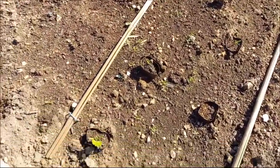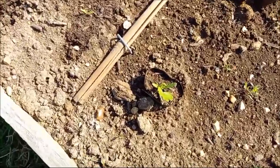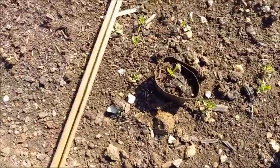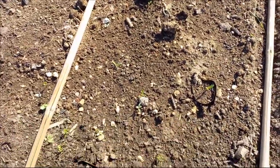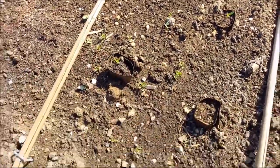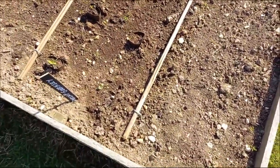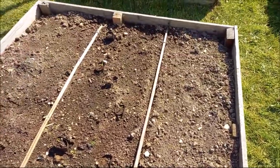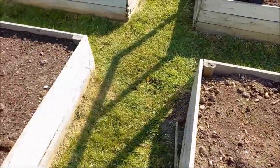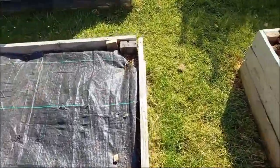These are the ones that Bill did in the root trainers — this one is a little Guernsey. As you can see, there is some life in some of them. He's planted them all, just hoping and praying it would all come up. That leaves the pre-chitted ones in the bag that we're going to have a look at when we go over to the greenhouse.